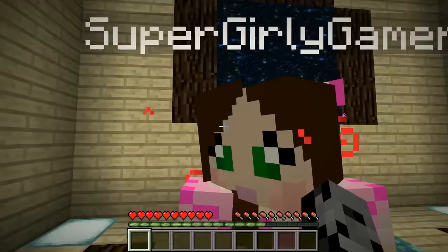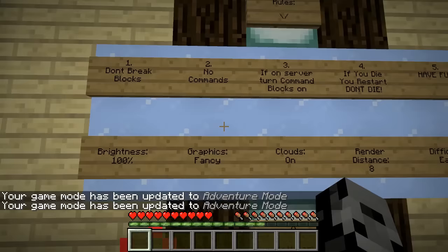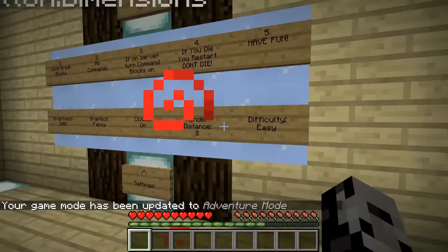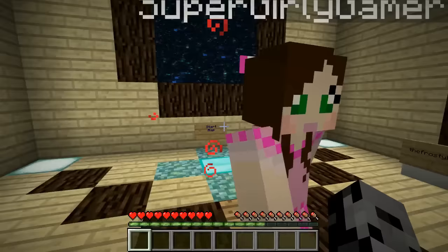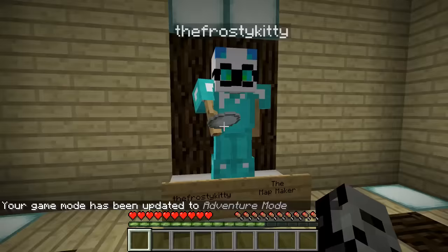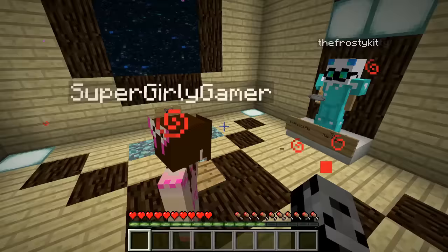To start this it says we have to click the sign and jump into the portal. So we've got some rules: we can't break blocks, no commands, if on a server turn command blocks on, if you die you die in real life - sort of. Brightness 100, graphics fancy, clouds on, render distance eight, difficulty easy. We are not in peaceful today.